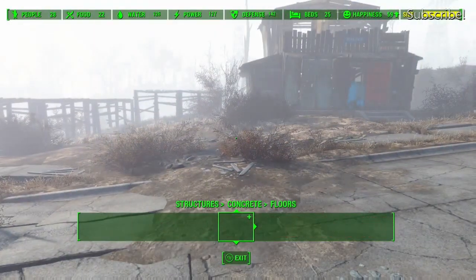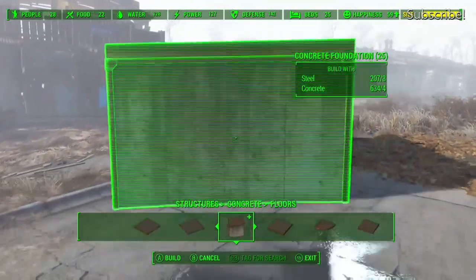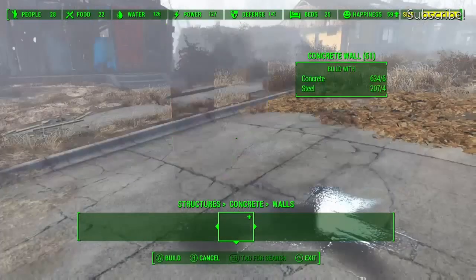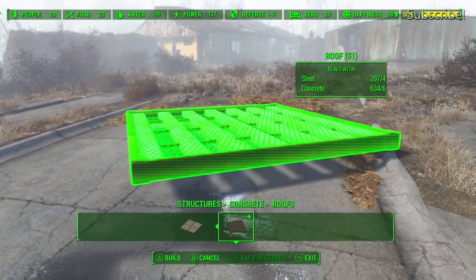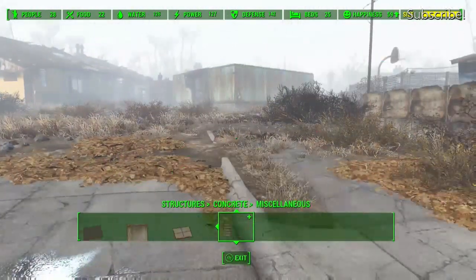There's also concrete, which is a new building material. We've got concrete floors right here — quite a lot to choose from, including circular ones and triangle ones so you can build some really unique builds. Here you can see the round pieces, here are the roofs you can have, and here are the stairs — so you can really make these arenas now.